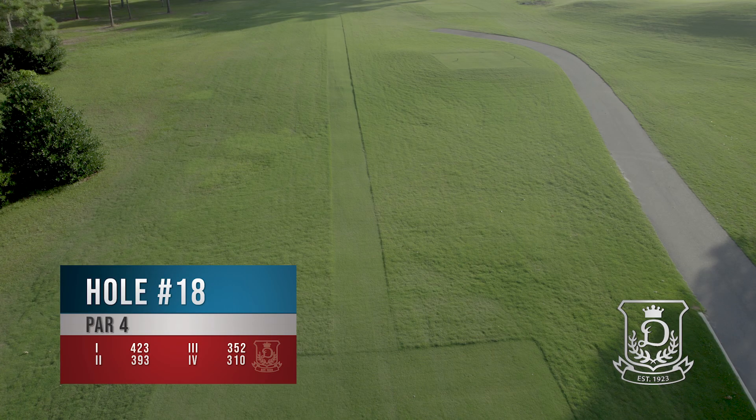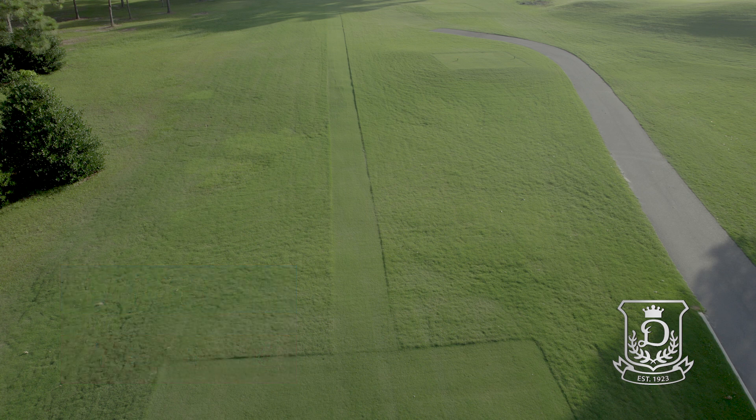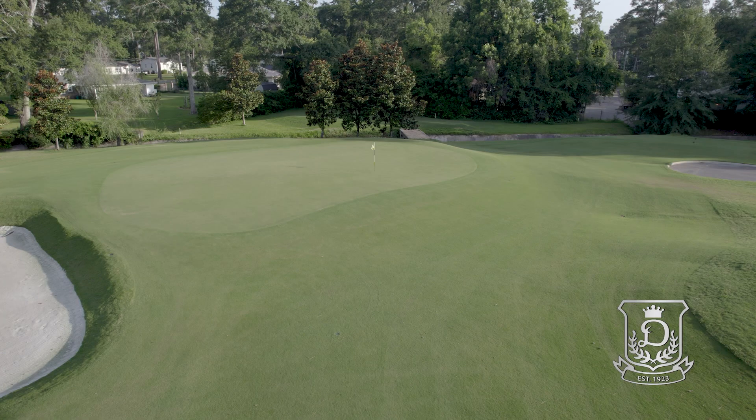Finally, hole number 18. This par 4 finish is uphill and doglegged to the right, with the tee shot protected by a large bunker and mounds right. A larger long mound left guards out of bounds but can yield an awkward stance. Trees down the right tighten the approach to the two-tiered green protected by two front bunkers and out of bounds left and long.